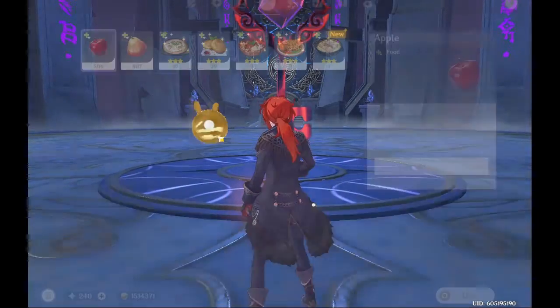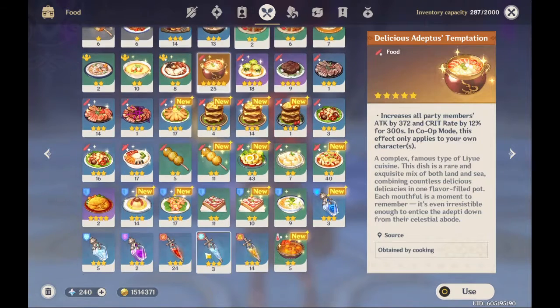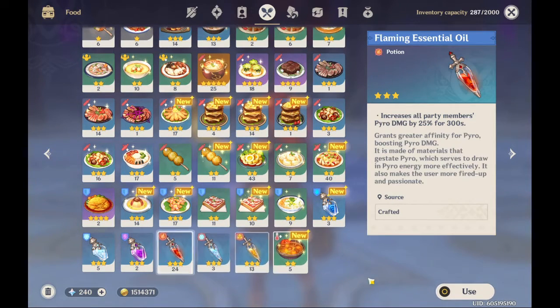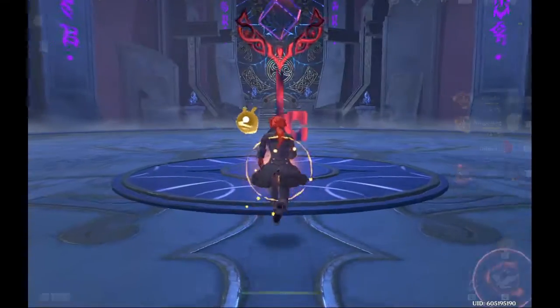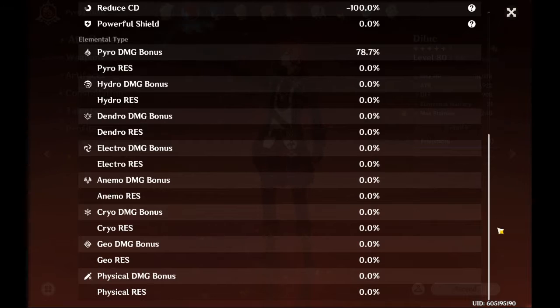Today we're looking at the new Hypostasis event. You're allowed to use food, so definitely make use of it. A lot of it is just a DPS check - I used Adeptus Temptation and whatever DPS element you're using.